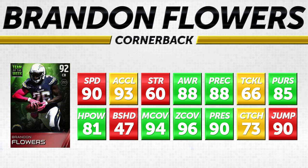And then you look at block shed at 47 — that's atrocious. I need my card to be able to do something in run support; he just doesn't have any strength or block shed. At least he does have decent pursuit and okay tackling at 66. But what he does have are the attributes you really look for in a cornerback outside of speed: 94 man coverage, 96 zone coverage, and 90 press — all exceptional attributes for the position. Also 81 hit power, one of the highest numbers for a cornerback. So he can make up for the speed in some other ways.